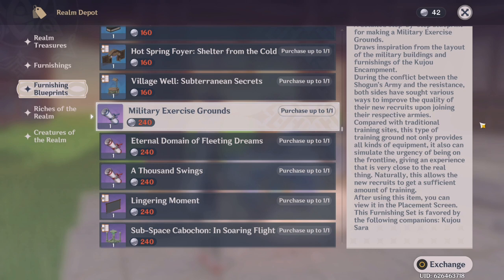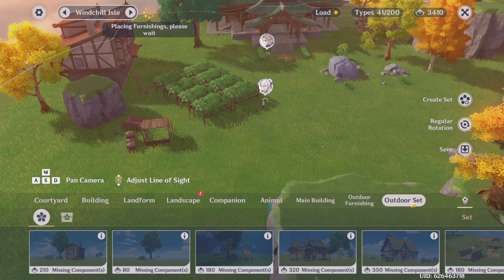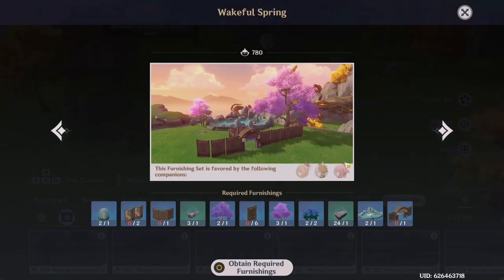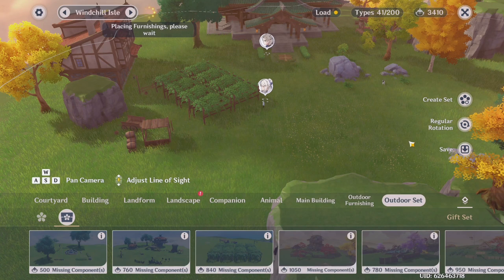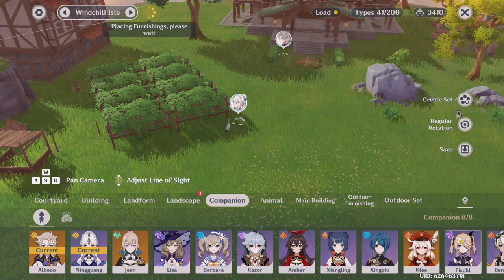If you place the set inside your world and put a companion in it, the companion will give you primogems and other various rewards. Since all sets have different companions you can put in them, you want to find which sets have the companions you own. For example, this one says Kujo Sara, and since I do have Kujo Sara, I might want to think about purchasing this one. You can access the sets you have in the outdoor set menu under gift sets — it shows the companions the set requires and what's needed to lay it down. Under the companion menu, you can choose a companion to place down in your teapot and collect friendship XP for them.